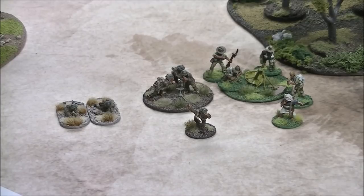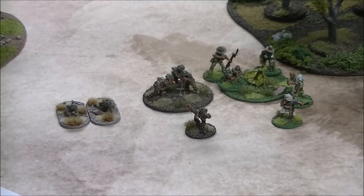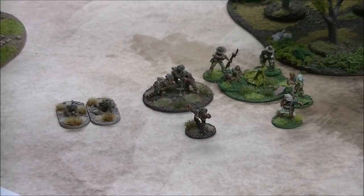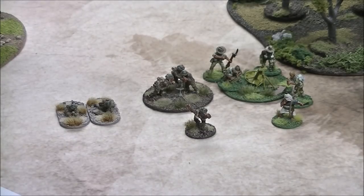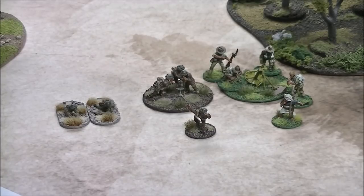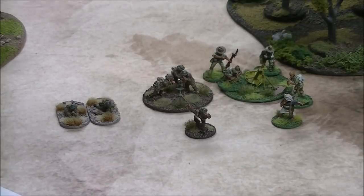In the generic reinforced platoon you've got a light mortar team — basically 35 points at regular, 48 at veteran. Most nationalities have a two-man light mortar team. I wouldn't recommend a three-man light mortar team as highly because the small team rule — minus one to be hit — is very beneficial. You can take them at veteran for 46 points.